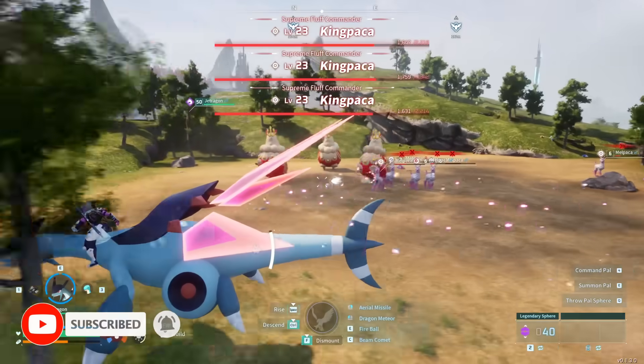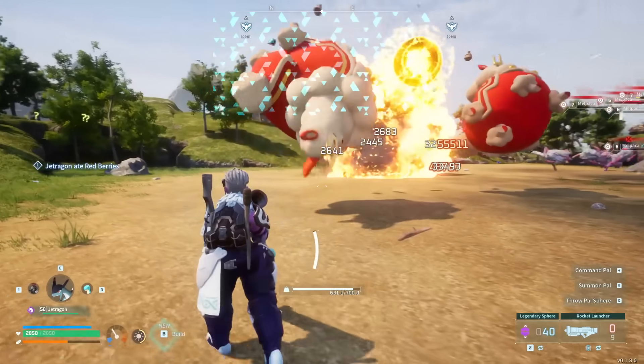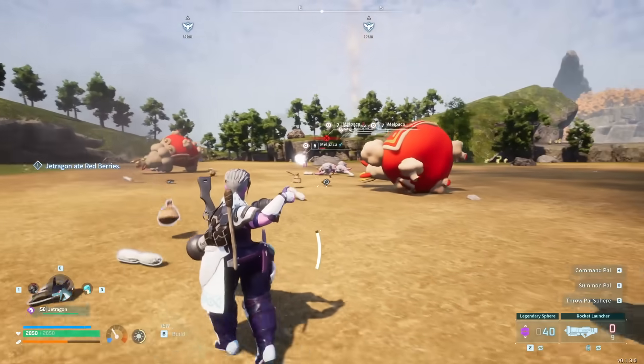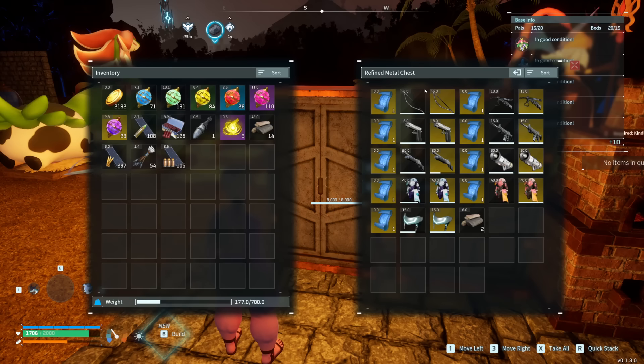That's right, there are higher quality versions of a lot of the things that your player has been equipped with for your whole journey up to this point, and the difference between them is honestly pretty staggering. So today we're going to talk about the nine different legendary schematics that you can find in Palworld, as well as showing what they actually create once crafted.